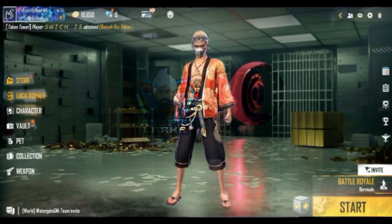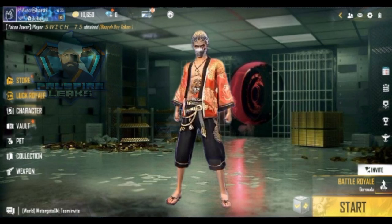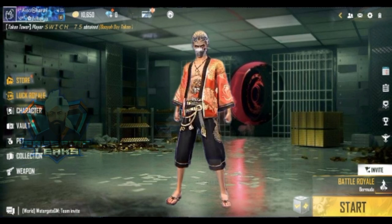This is our standing lobby where we invite our friends. This is the standing lobby where we sit, meet our friends, and show emotes. Now let's look at how to enter the event.